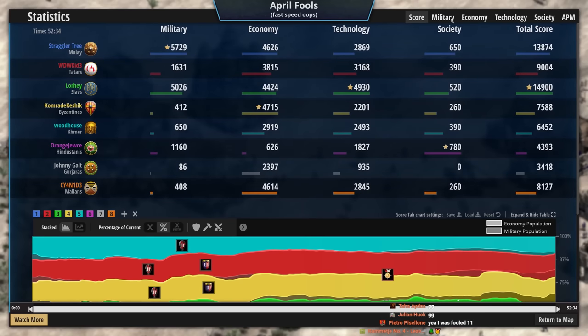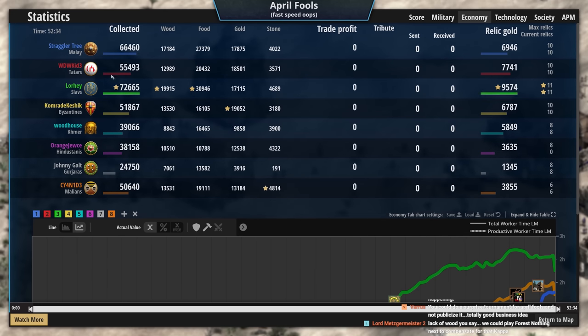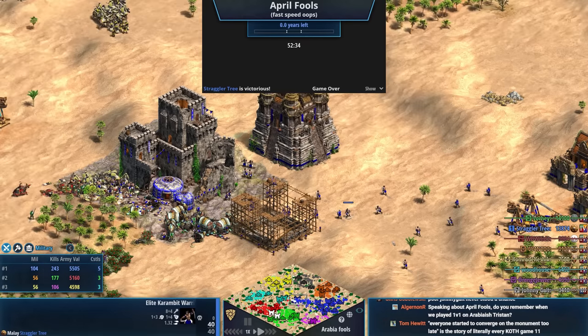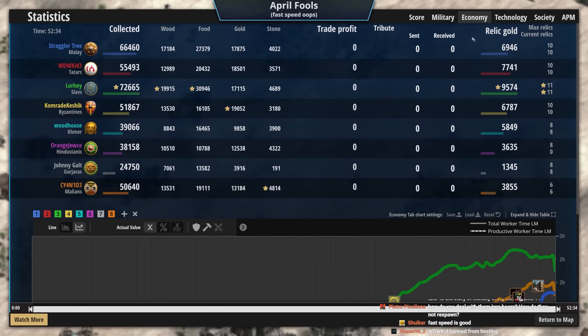Let's look at this KD — painful, painful game to play. Obviously didn't look that pretty for Straggler Tree. But Johnny struggled a lot there — a lot of those were villager losses. Once the players were able to deal with the Iron Boars, not too bad, particularly from Green, Red, and Blue. Kind of sucked for WDWKid and Lorhe that they ran into each other. It was very easy to underestimate Blue, especially when it's fast speed — which, by the way, who is my host? What are we doing fast speed for? Another April Fool's thing, I guess. When it was fast speed, time was flying so much faster. I had a great time casting it. Fun stuff.